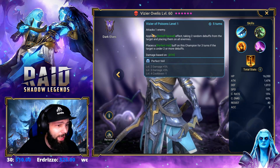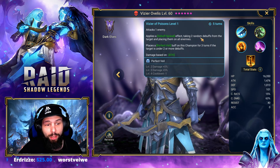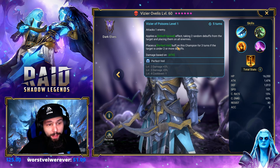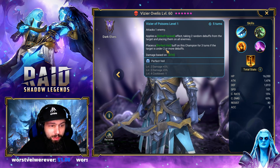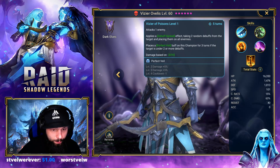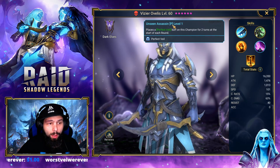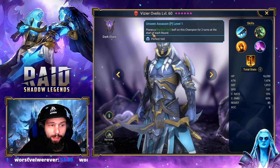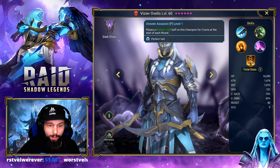For his A3, he attacks one enemy and applies a debuff spread effect, taking two random debuffs from the target and placing them on all enemies. He also places a perfect Veil buff on this champion for three turns if the target is under two or more debuffs. For his passive, he places a perfect Veil buff for two turns at the start of each round.